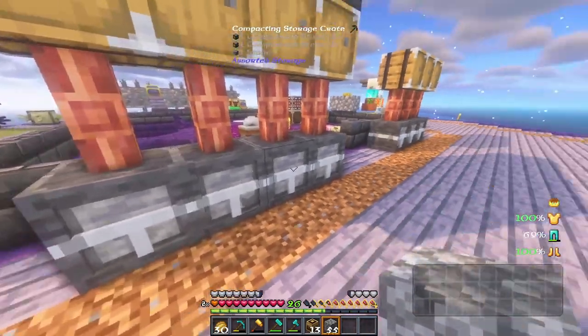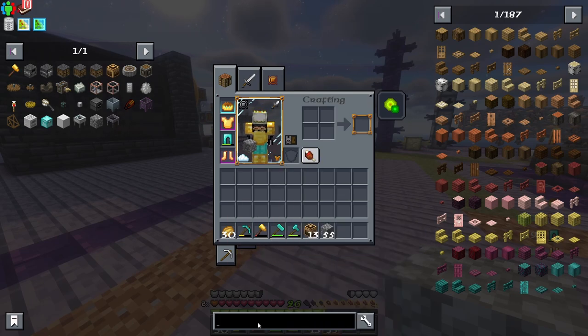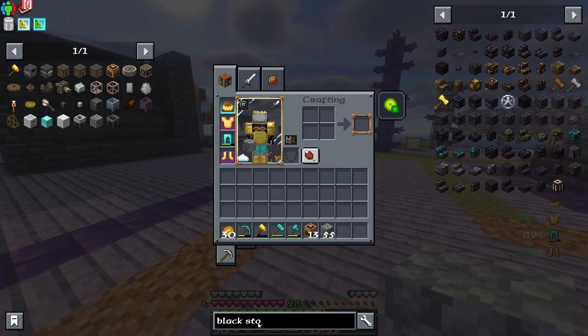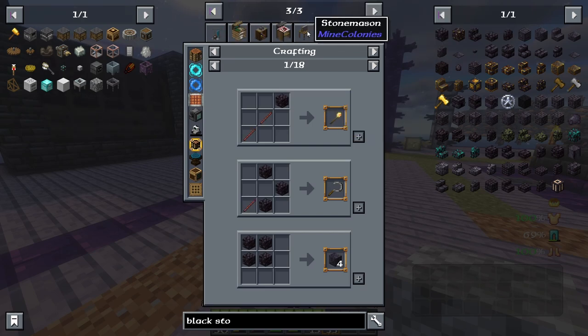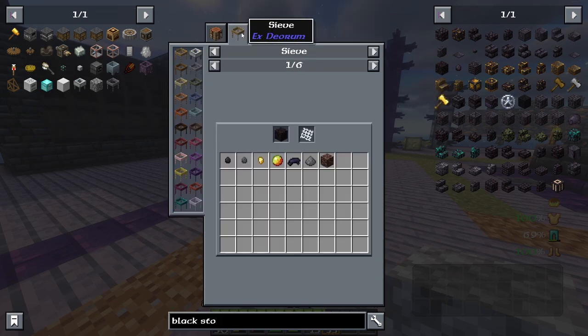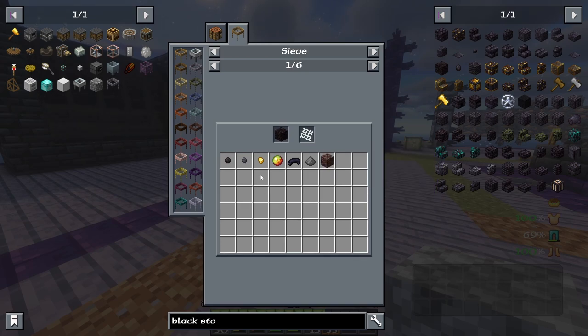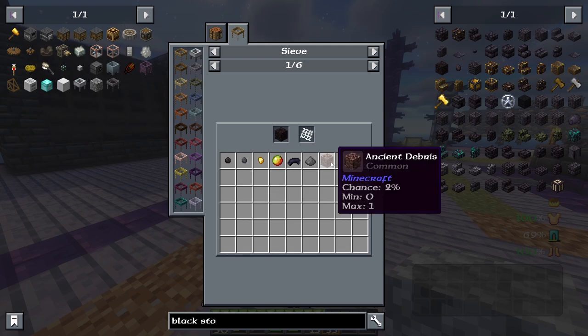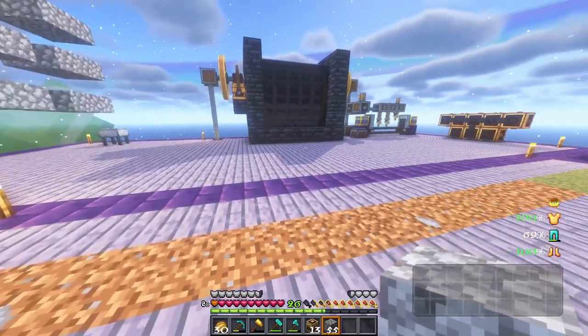Each one of these stone types is going to be useful in its own way. I also discovered that you can sieve blackstone — if you crush it and then sieve it, you can get ancient debris from it. I didn't know this was a thing! So we've got a good way of getting ancient debris, black dye, and magma cream.